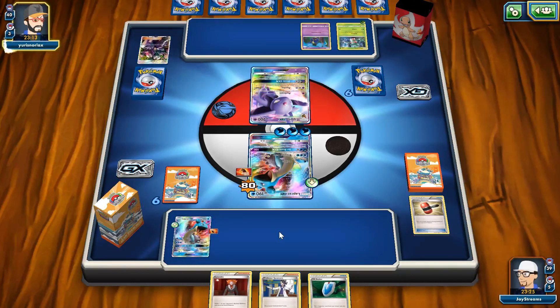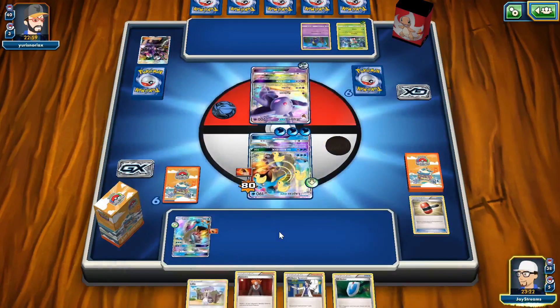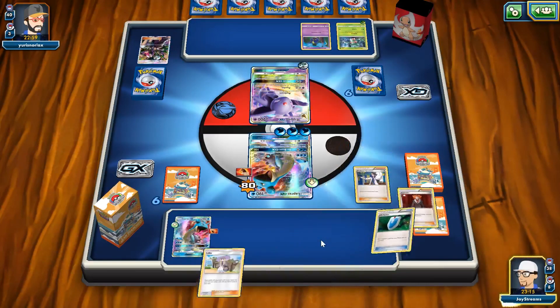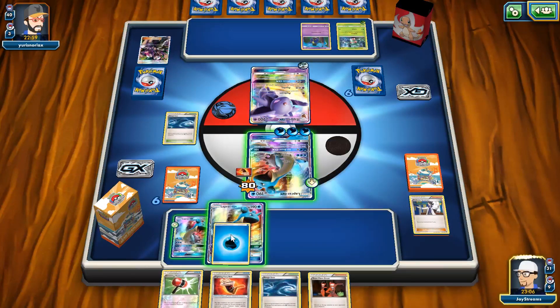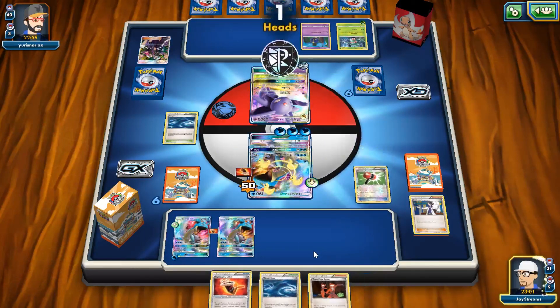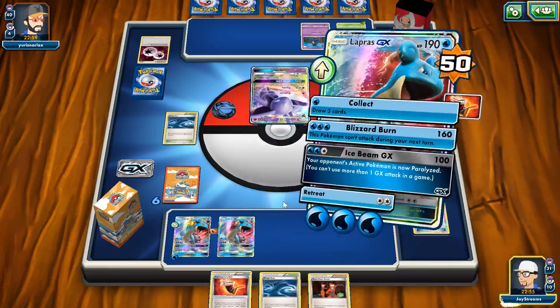Number seven is Sylveon GX, which is going to be an amazing deck. With the Energy Evolution Eevee, it's going to be that much easier to get out. Instead of using Collect, you can pick three cards from your deck with Sylveon's Magic Ribbon — you're basically going to get whatever you want. It's better than Lapras GX with acceleration and it's just going to be amazing.